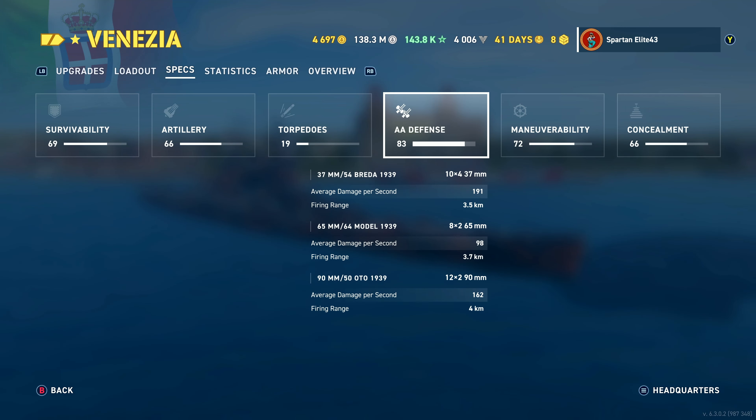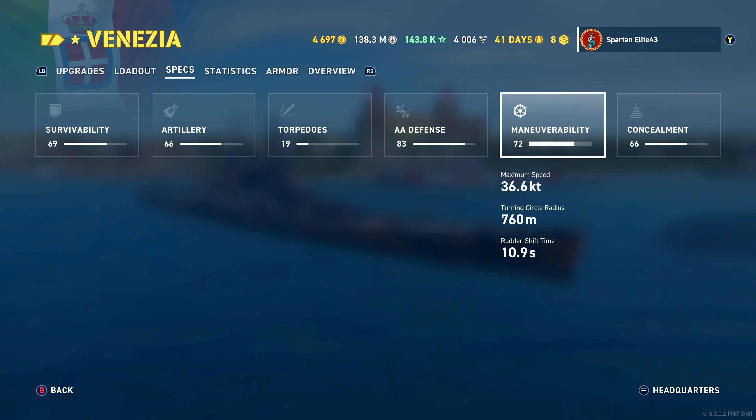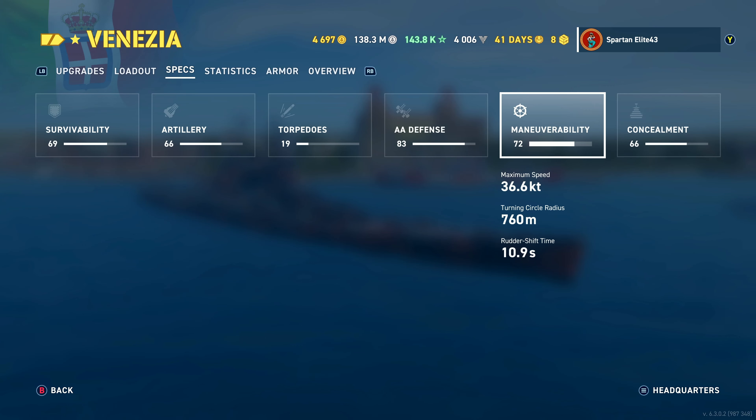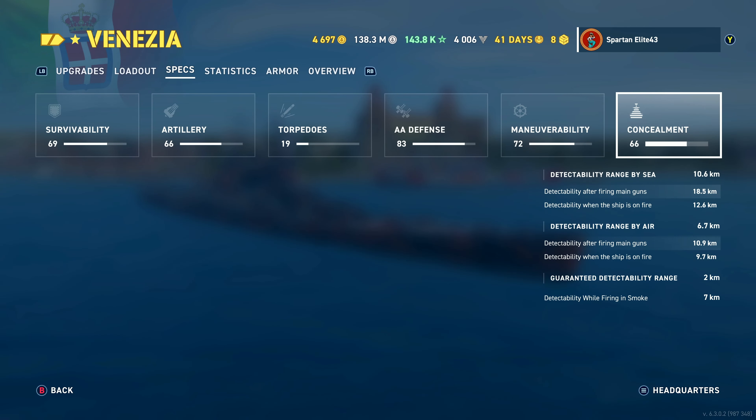Torpedo launchers: two triple launchers, one on either side, reloading in 71 seconds - pretty nice. But these are Italian sea mine torpedoes that do basically no damage at 13,900. If you're hitting anything with torpedo damage reduction you're basically doing nothing. They've got good detectability but they are slow at 56 knots with a 13.5km range. I use these a lot for area denial or defensive torpedoes - you have ridiculously good torp angles all the way across the side of the ship, so these sea mines will pop out of nowhere.